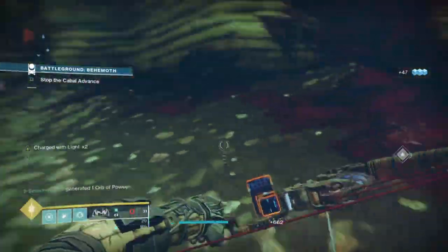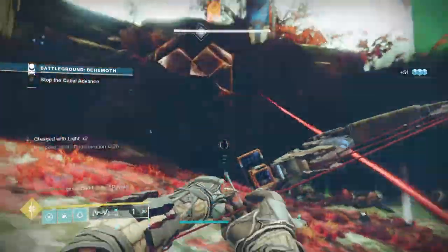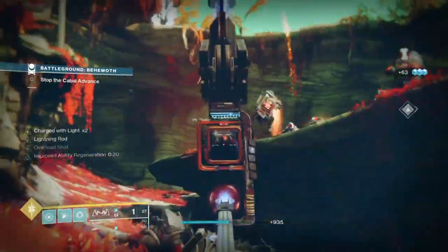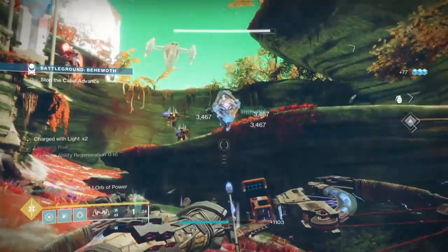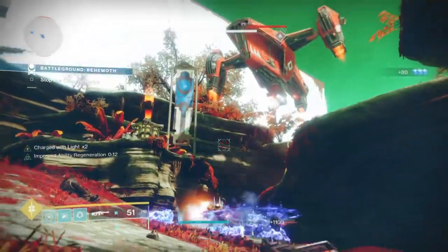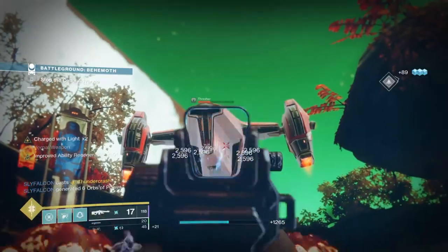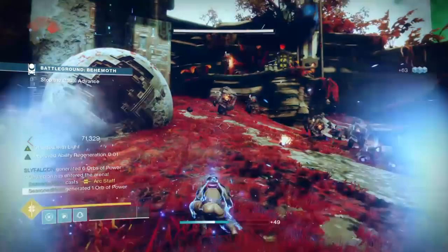What I have for you today is a build that will allow you to have super fast super regeneration and guaranteed grenade energy at your disposal with great arc chain effects. Think of this build like a mini Warlock Stormcaller build, which can be great if you're looking for a version like that but for Hunters only. Thanks to the elemental well mods we are able to create a very sustained build based around the chain effects of Lucky Raspberry, giving you a higher uptime based around the exotic than ever before.